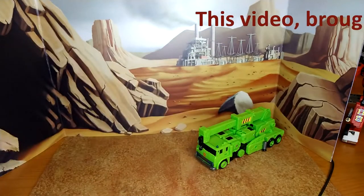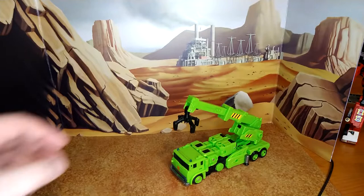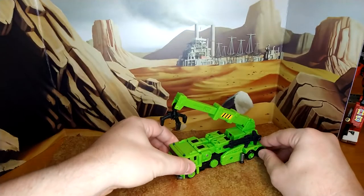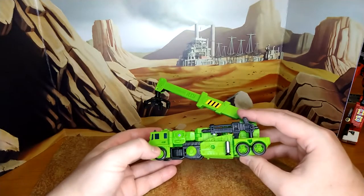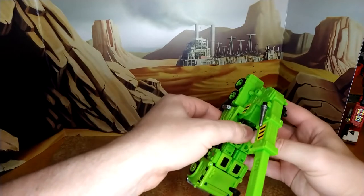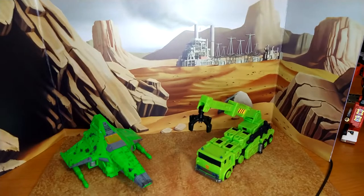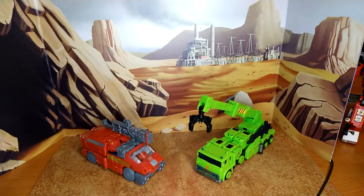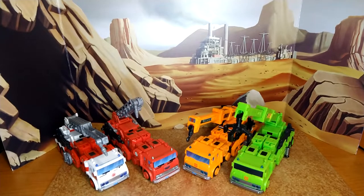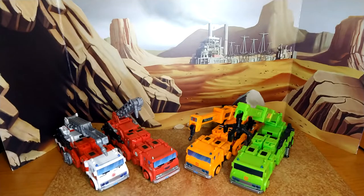This is a new peg and it clips really well — it holds better, because that was the problem with Inferno and Artfire. This one is fantastic — just a bit of pressure and it's off. I really like the whole look of this guy. The only thing I wish is there was an actual rope on the crane that you could pull down to lift, like Trailbreaker. Let's do some comparison in alt mode. You can display him with the crane or the hook. The gun can be stored here for storage. Size comparisons with Siege Acid Storm — green to green — and Siege Ironhide.